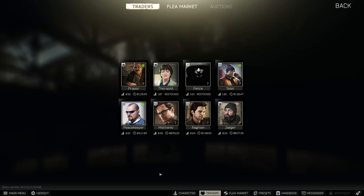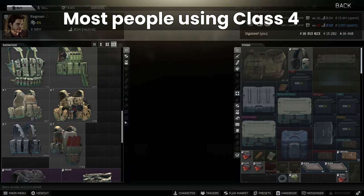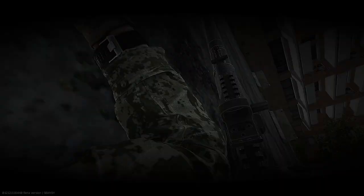Despite needing Prapor 3 or Ragman 3 to get the lowest performing Class 5s, understanding how they perform is important because so many players are using Class 4, which leads to people specifically buying rounds that defeat it. This means that against a player using Class 5 right now, players with loadouts tuned versus Class 4 will struggle to get through the armor — as long as they don't get shot in the face of course. Even if you're not able to use Class 5 yet, understanding what you could be up against as the wipe progresses is key to PvP survival in the months ahead.